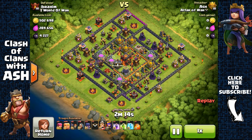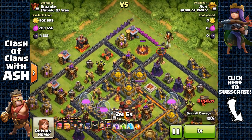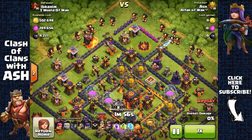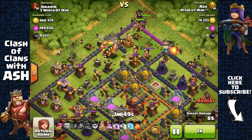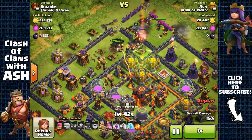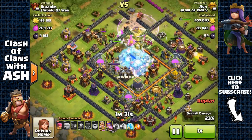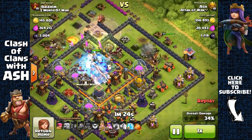Here we have a max defense Town Hall 10 base. I'm going to attack from the top and create three openings — at the top, top right, and top left — so I can nicely spread out my giants and have them come inside from three sides. I deploy wizards on the top right and top left first to remove structures and funnel my heroes and the rest of my giants, wizards, and witches towards the center. Then I place the jump spell and assist the clumped troops with the rage spell, then a freeze spell on the multi-inferno.